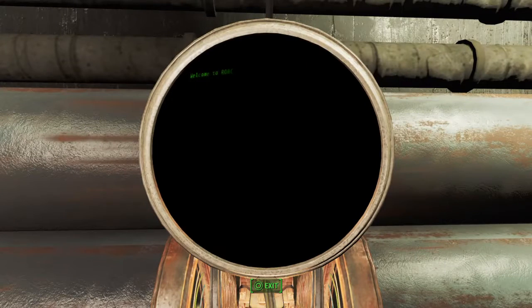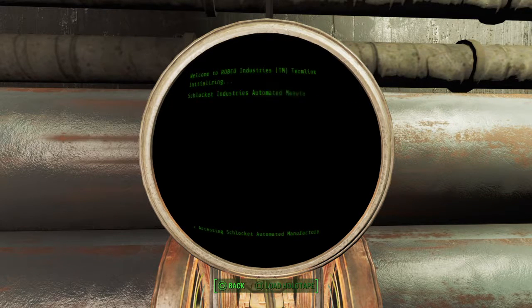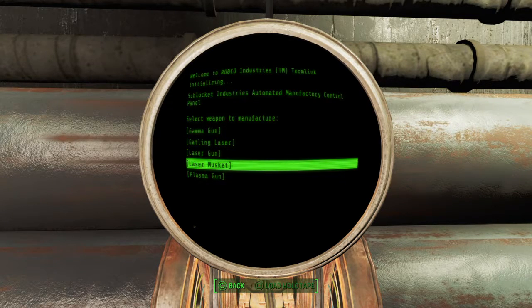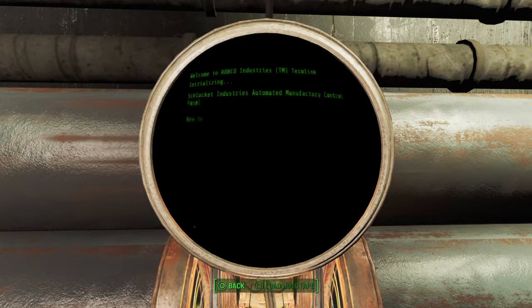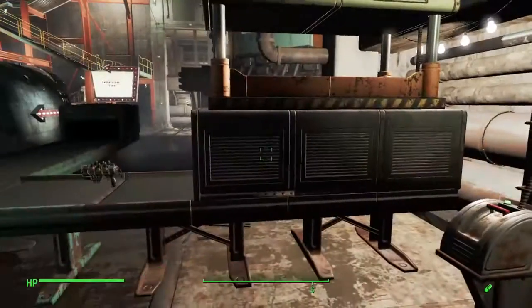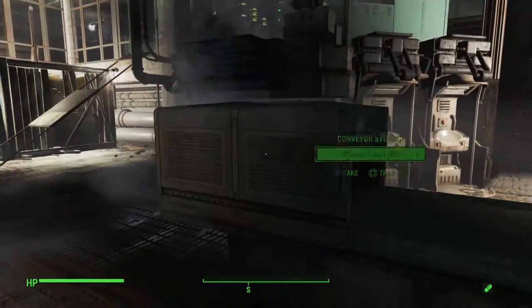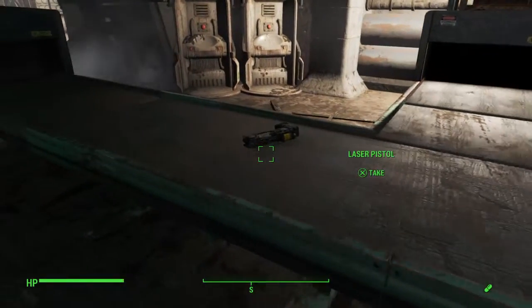I've got this set up so it can pump out plasma rifles or laser rifles. You do that by going into the terminal — you select which one you want. Under energy weapons, it'll bring up everything that builder will make for you: gamma guns, Gatling lasers, laser guns, laser muskets, plasma guns. I select laser gun, then the next screen shows all the resources you'll need to make it. Then you exit out and it'll automatically change over to making laser guns — see, now it's pumping out laser pistols.